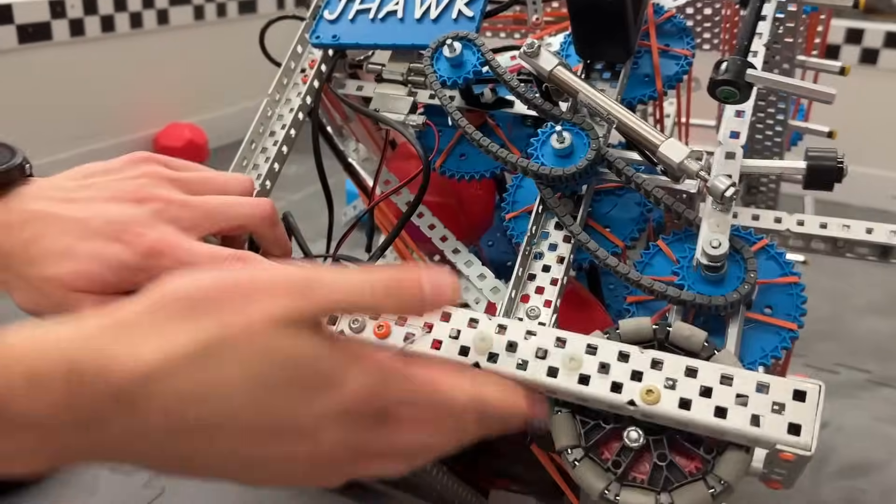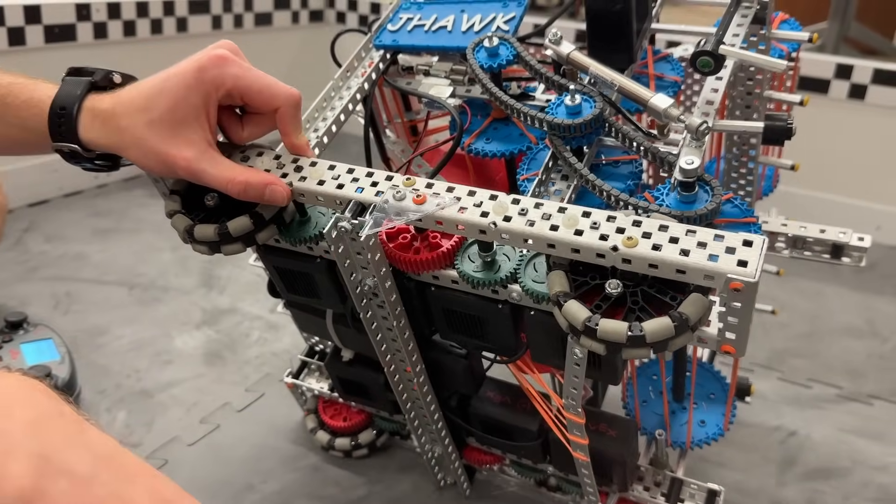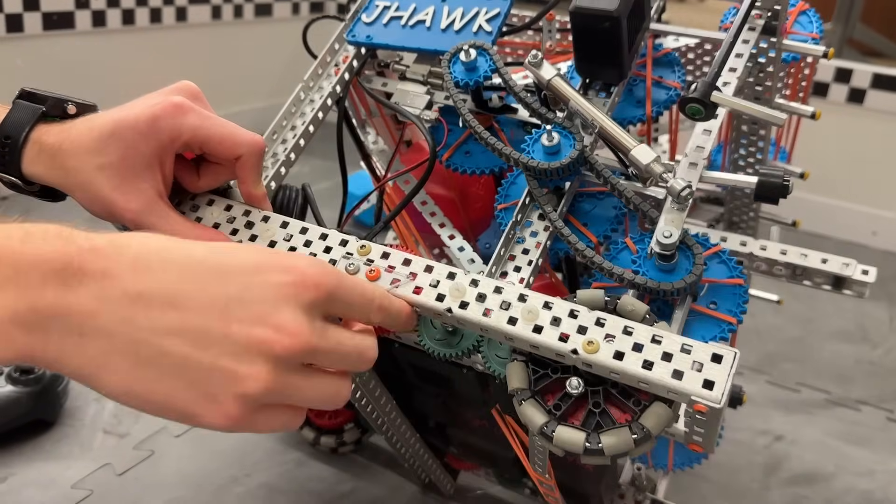The drive is basically the exact same - just a standard drift drive. No reason for traction wheels in skills, and that's 450 RPM on 3.25-inch wheels, same reasons as on the other robot.